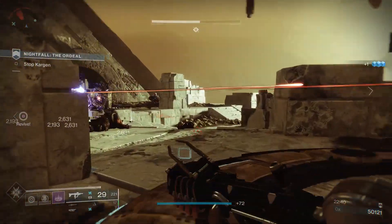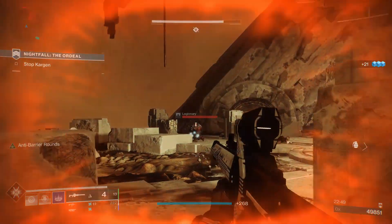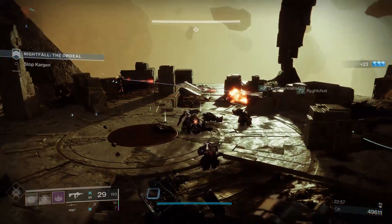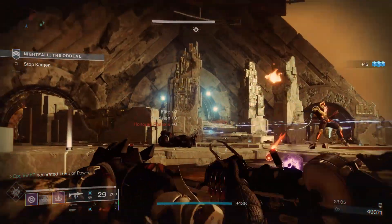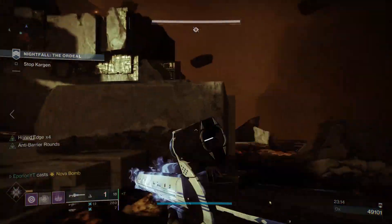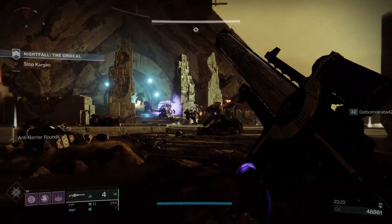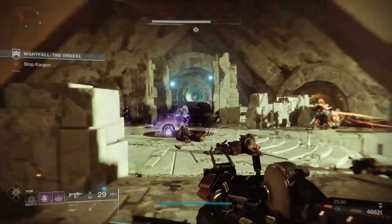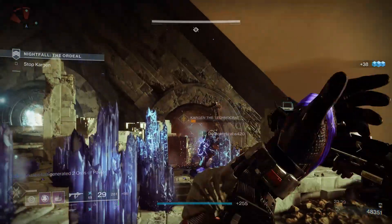Sapevate che il fardello di Izanagi ha anche un catalizzatore? Questo catalizzatore aumenta la potenza della sua abilità, ossia aumenta i danni se unite tutti i quattro colpi in una sola pallottola. Questo catalizzatore cambia l'arma in un modo inimmaginabile: il DPS è veramente assurdo e vi consiglio di ottenerlo. Per ottenerlo semplicemente completate alcune attività — io l'ho ottenuto completando una partita nel crogiolo, però potete ottenerlo anche in PvE. Quello che state vedendo nel gameplay è il fardello di Izanagi senza il catalizzatore, eppure è già un'arma molto rispettabile e potente, quindi potete immaginare quanto sia forte col catalizzatore.